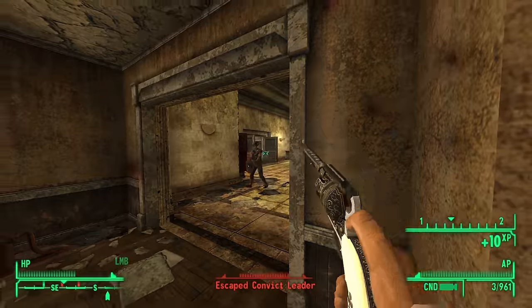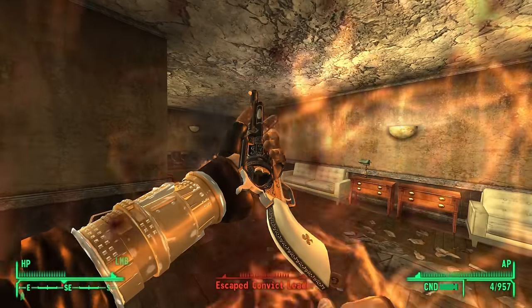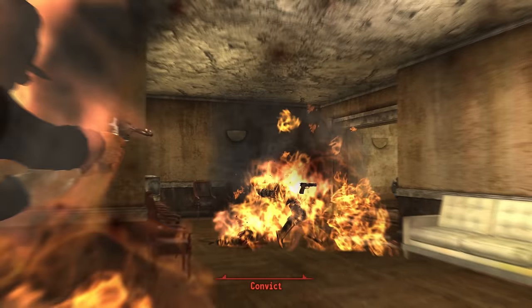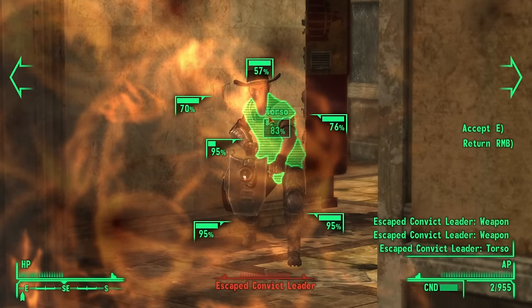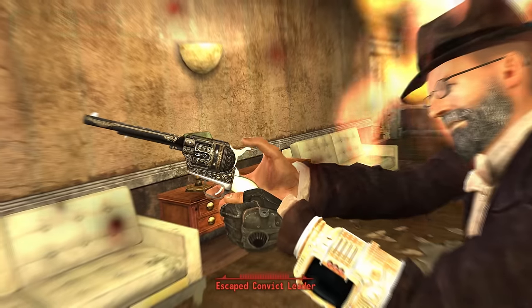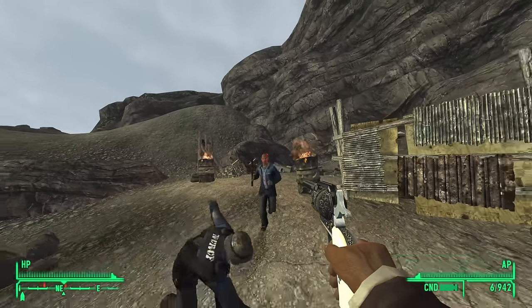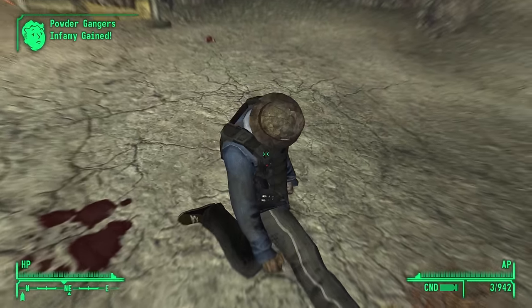Lucky — early game beast. You grab it from a floor safe in the Bison Steve Hotel. It has considerably better stats than the .357, and requires zero gun skills. Lucky is just an all-rounder — a real bedrock weapon for New Vegas. Aside from the Courier's Stash weapons, this is probably one of my most used uniques of all time, just because it's so generally good in every circumstance and on every character build.